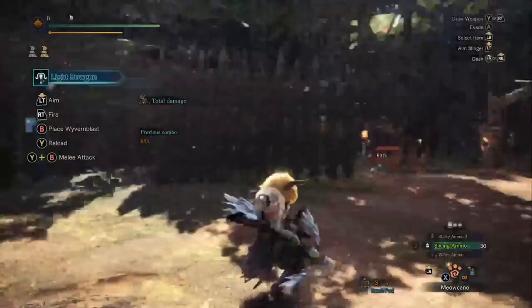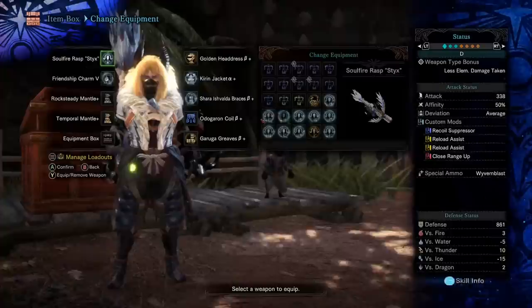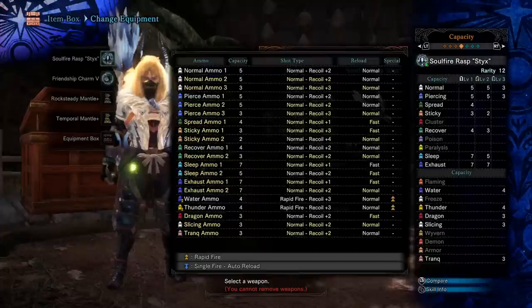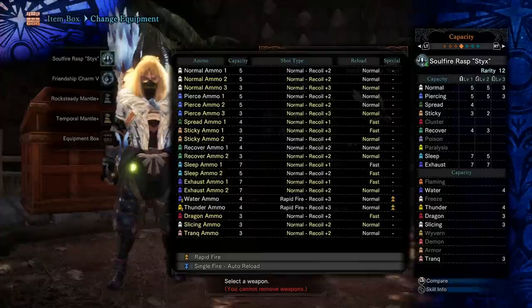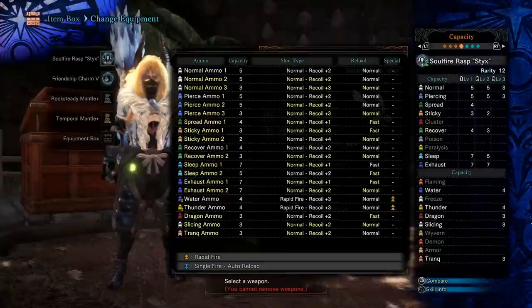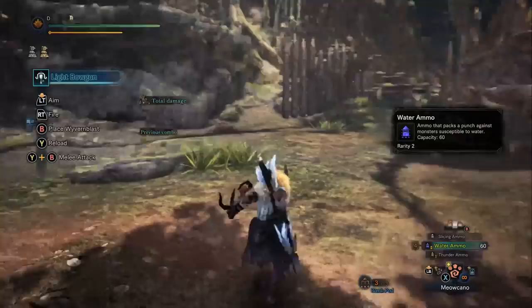Things start to get more complex between the two weapon classes when we look at the actual ammo types. You can see in the extra menu down at the bottom it says 'rapid fire' or 'single fire' - these are special attributes to the ammo types. In this case it says rapid fire on the water ammo. Rapid fire is a unique attribute exclusive to the light bowguns.